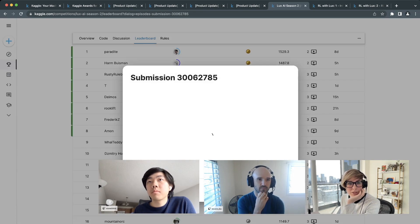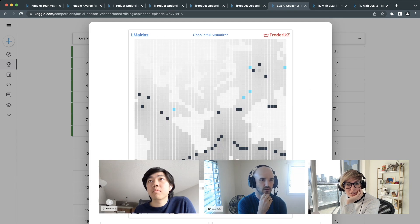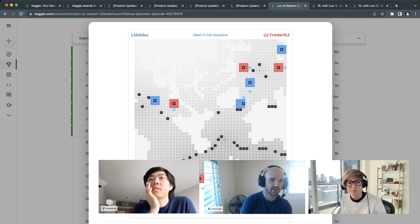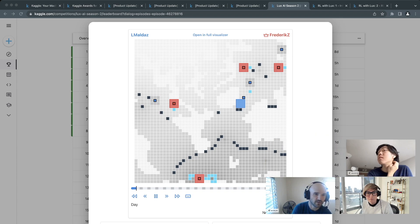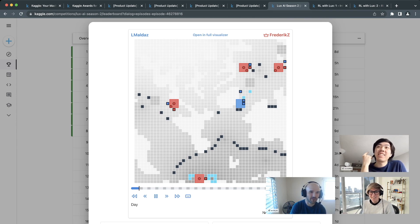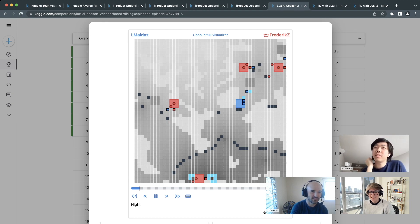Watching one of their wins: you can see they abandon their own factories, let them die, then move over to the enemy base. As soon as someone pops out of the enemy factory, they move in to squish them. You can see it happening — they almost got one at the top and keep squishing small robots as they come out of the base.